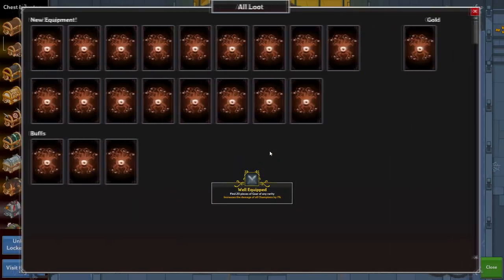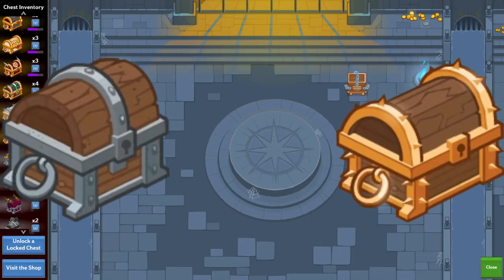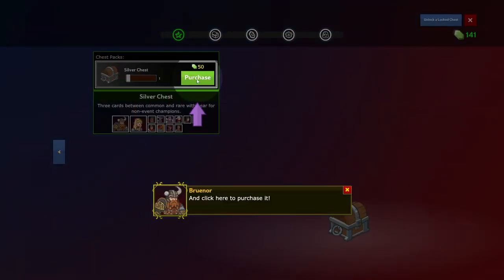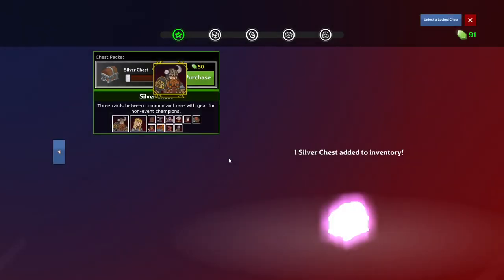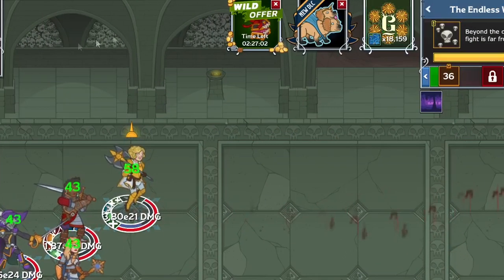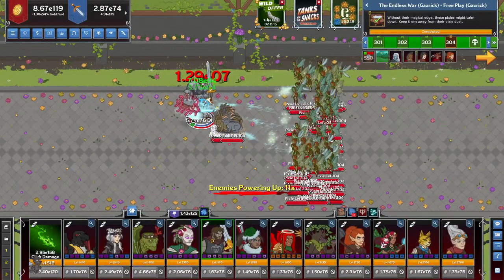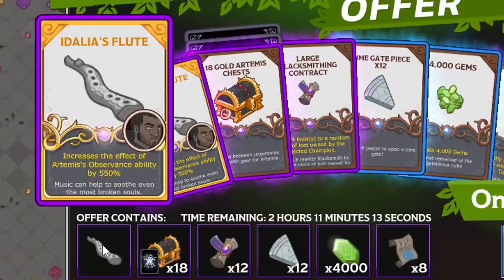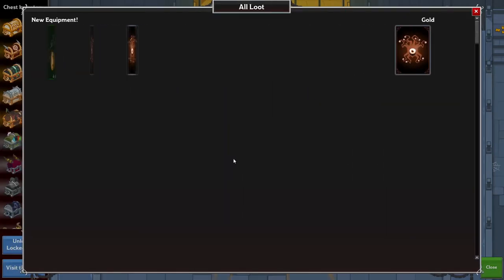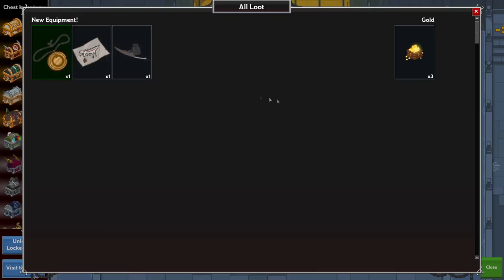Gems will mainly be used for buying chests. There are two qualities of chests to buy: silver and gold. You'll have to go into the shop, where you're going to see the microtransactions. If you're keen on spending money, watch for sales and wild offers, as they happen frequently and offer a wide array of useful things like champions, chests, gear, skins, familiars, etc. This is certainly not required — I personally have only spent somewhere between $30 to $40 in total in my years of playing.